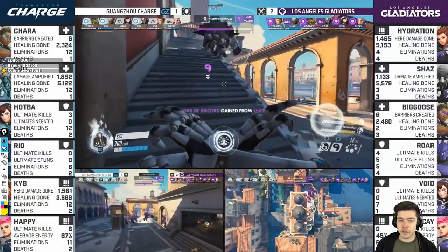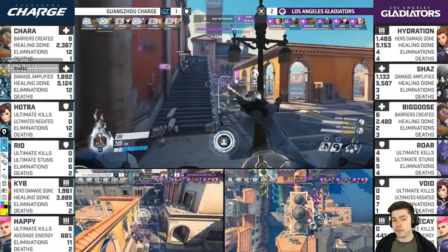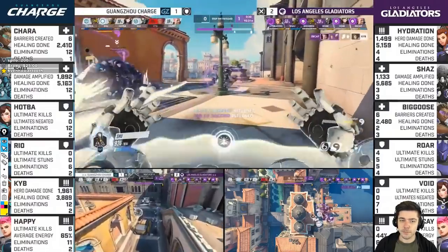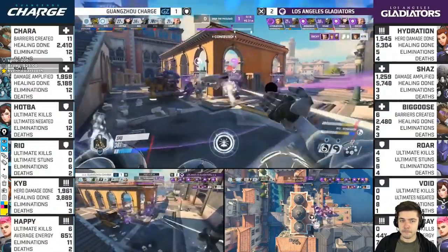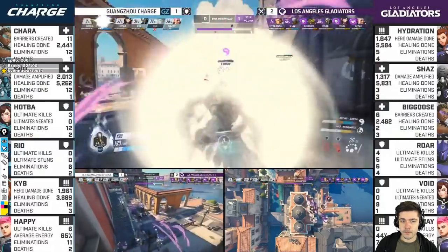Almost the same scenario as on the bridge earlier. Ryu still dies — Shu tries to save him but it's a bit too slow. There's the Shatter thrown in from Ryo, but we're going to lose Kib to kick things off. Charge rallied into Kib, found him isolated, took him out. Grav comes out, Transcendence follows through. Happy has a bubble — will survive. Sound Barrier thrown in — Shu uses Trance because of the Grav.